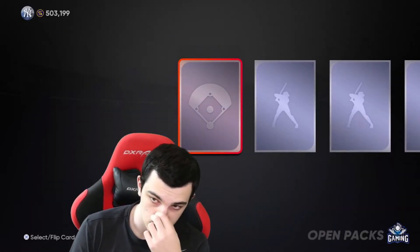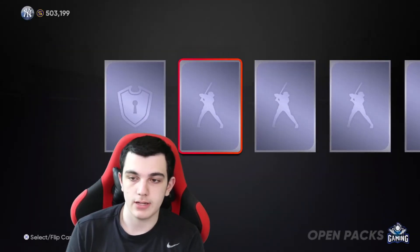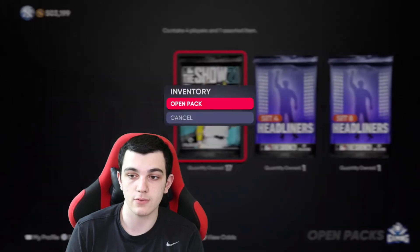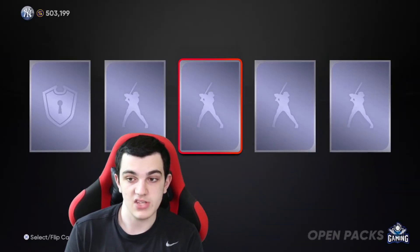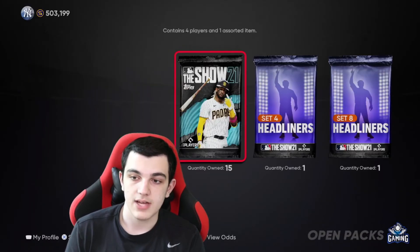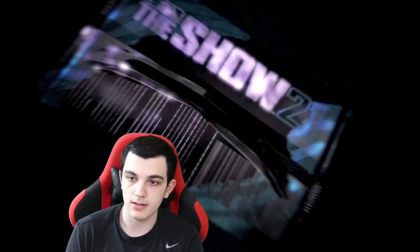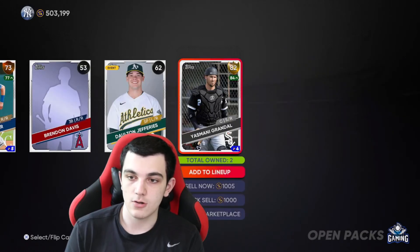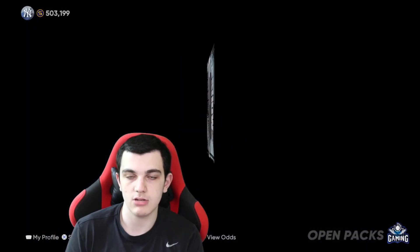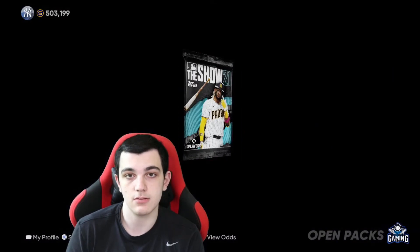All right, 20 show packs to open. Hopefully we can pull a diamond. The last video we pulled five diamonds, so the packs were crazy — can we continue that luck? We'll see. Tyrone Taylor. Gold Yasmani Grandal — he's been struggling at least to start the year, I thought he would go down. Gold in the first card — oh, Corbin Burns, adds to my investment, I'll take it. I think Corbin Burns is going to go diamond in the next update.